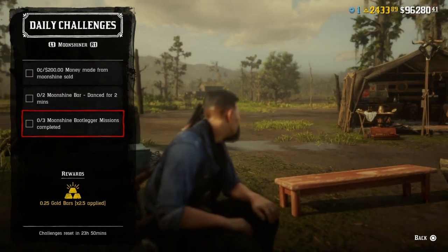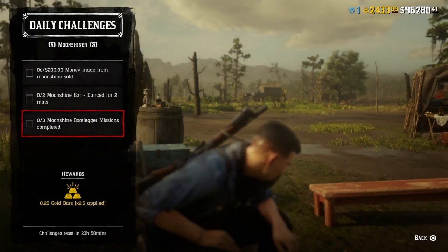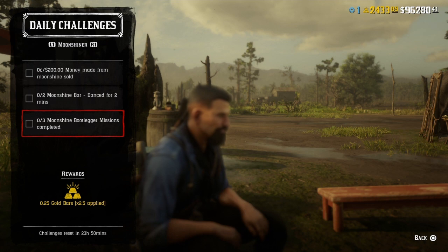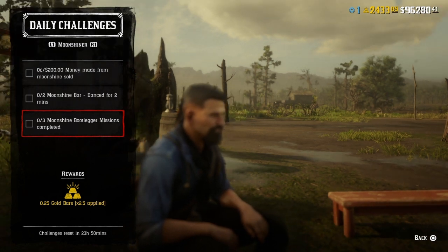For three moonshine bootlegger missions completed, go up to Maggie and request a moonshine bootlegger mission. There's a fifteen-minute cooldown between each one, and sometimes you can find bootlegger missions in free roam — just look for a red moonshine jug. Do three and that challenge will be completed.